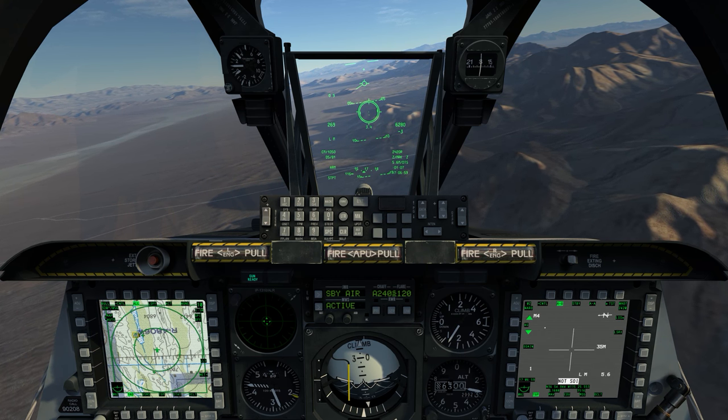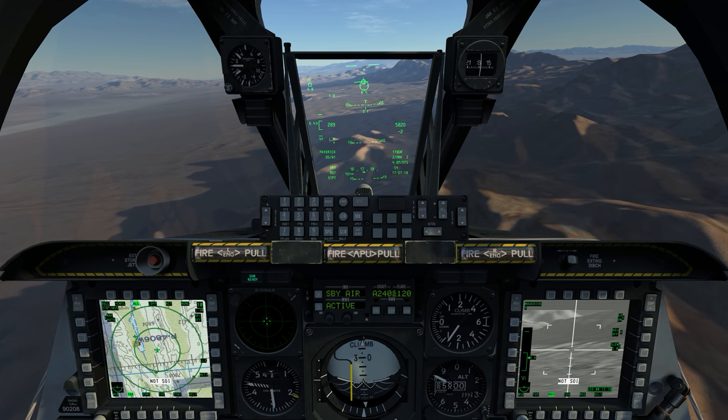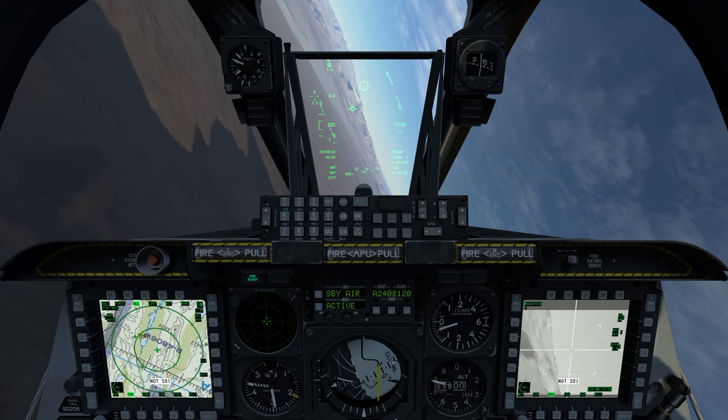I've also got it backed up in the TAD if I bring that up as my sensor of interest — you can see right up there Mark Z is selected. With Mavericks, if I bring them up and select a Maverick profile, you can see in my HUD that my steer point is the current sensor point of interest.